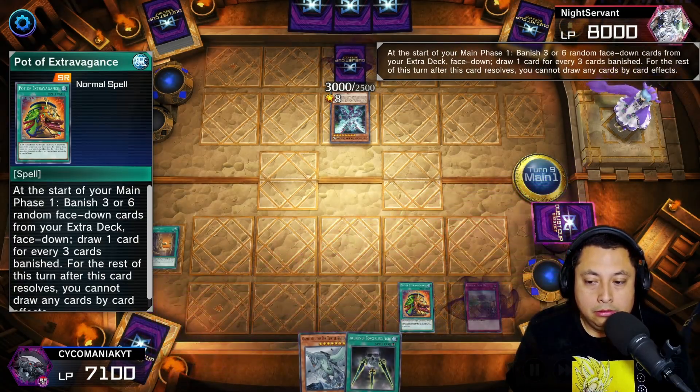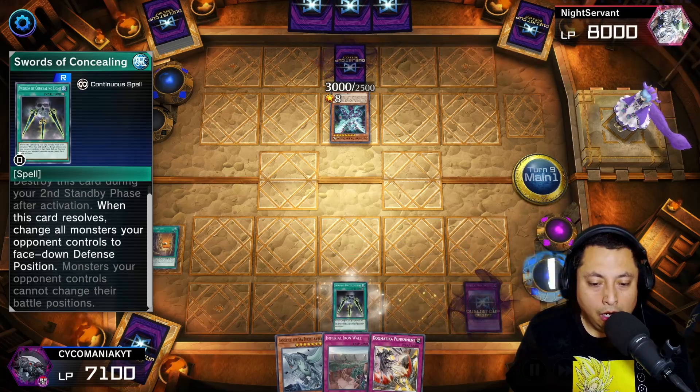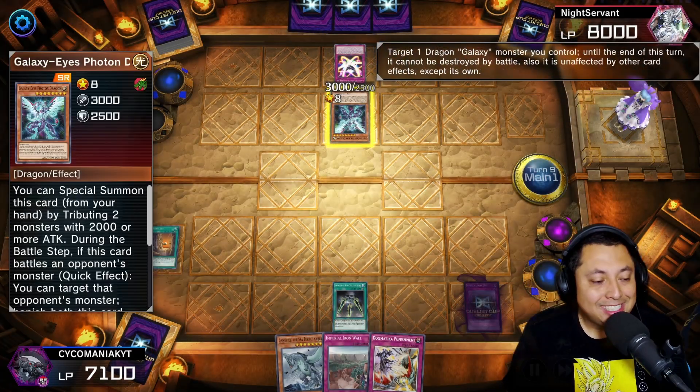We're into a Pot of Extravagance and we get our Swords of Concealing Light.